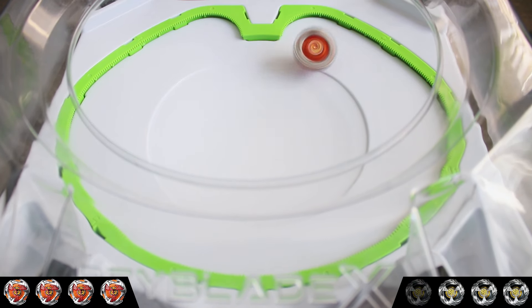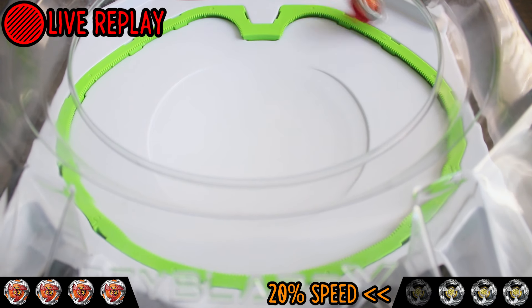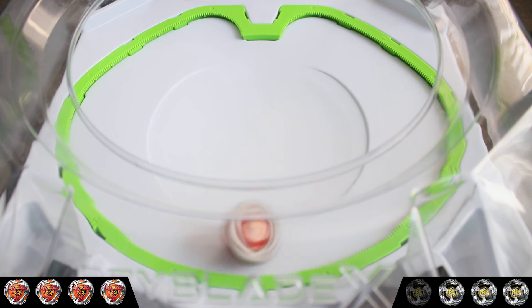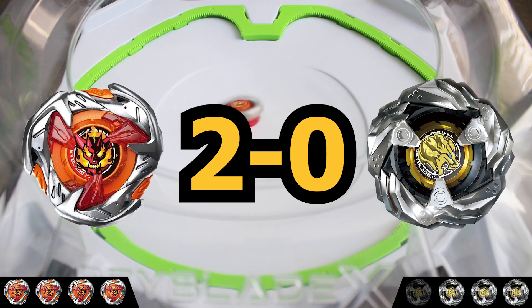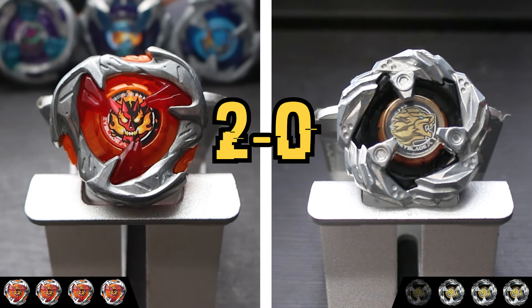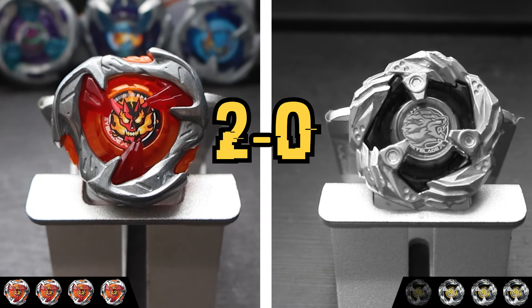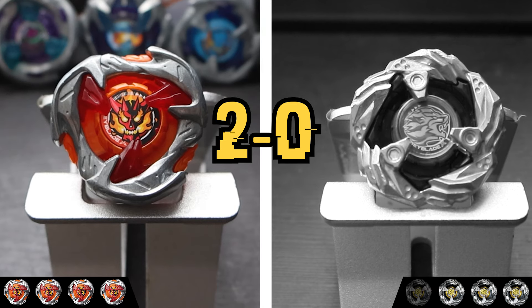Hell's Hammer, with its patented 2-hit combo, sets up Leon Claw and then uses the extreme line to accelerate towards it and land an extreme finish — making it the winner of Round 2 and the winner of the match. Surprisingly, despite Leon's extra defenses, thanks to Hell's Hammer's destabilizing attacks, our combo was able to keep its opponent off-balance and strike at the perfect time for round-winning knockouts.